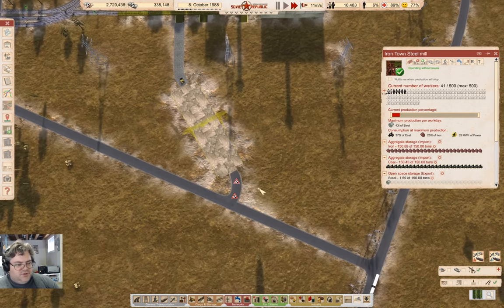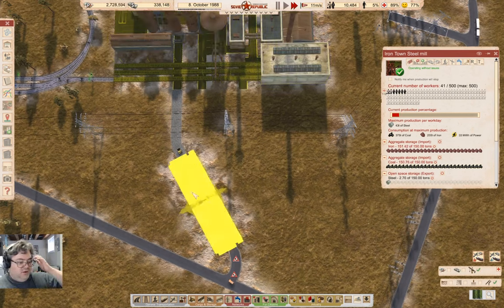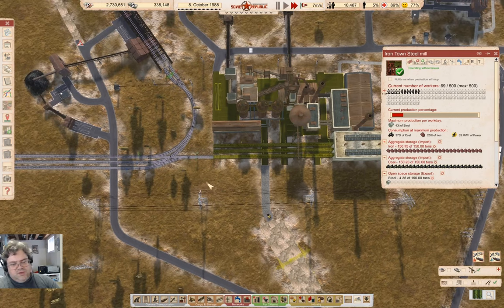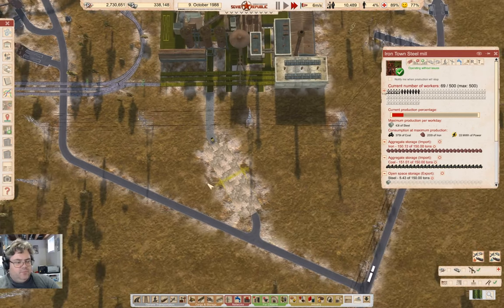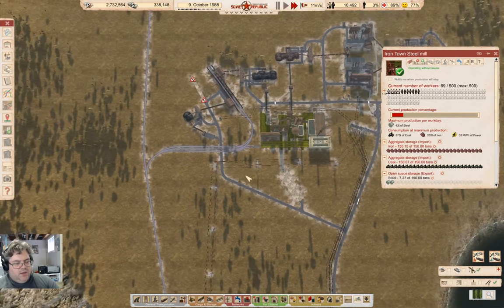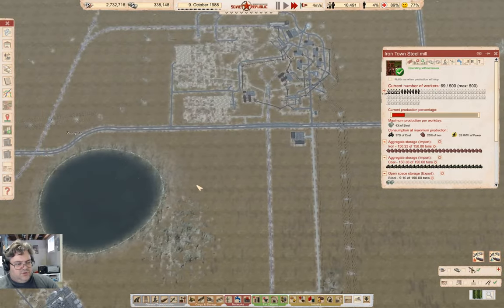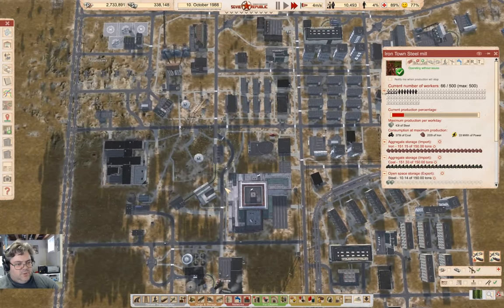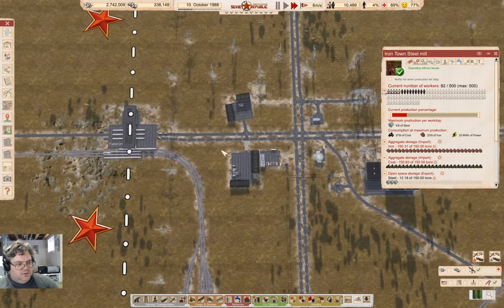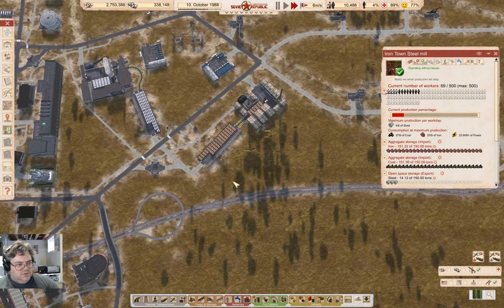We are producing steel! We can store 150 tons in here, and we'll be able to store a bunch more once this other storage is built — quite decent for steel production. Once this is finished, I'll change the steel source down here. Let me find it.